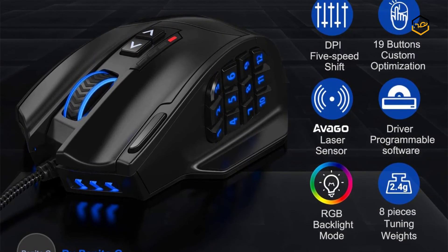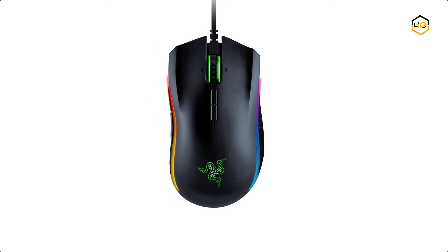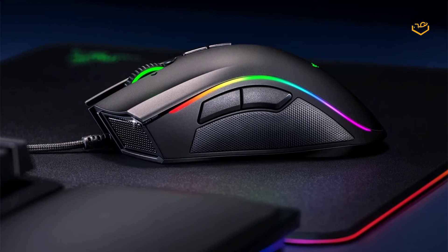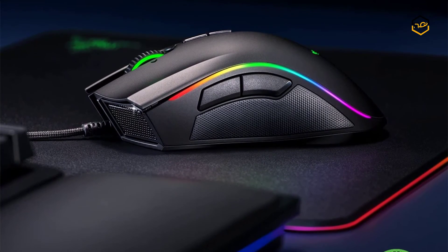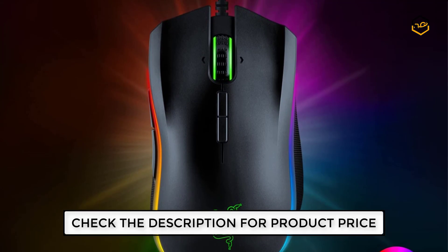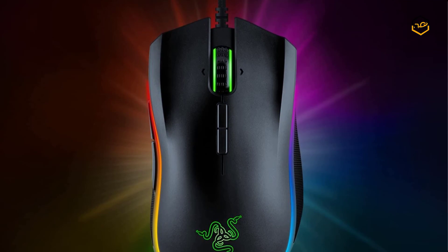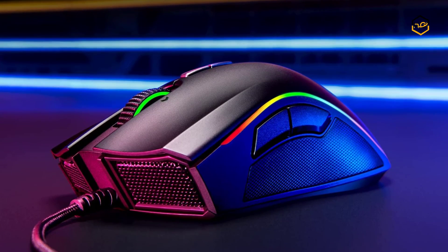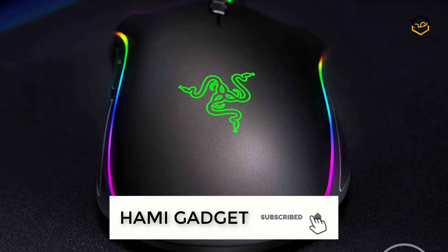At number 1 we have the Razer MMO Gaming Mouse. The Razer Mamba Elite features the acclaimed Razer 5G advanced optical sensor with true 16,000 DPI, 9 programmable buttons, and onboard memory. It comes with extended Razer Chroma lighting zones on each side with customized lighting effects from 16.8 million color options. You can get more control with 9 programmable buttons, each easily configured through Razer Synapse 3, and save up to 5 profiles to your mouse with onboard memory.